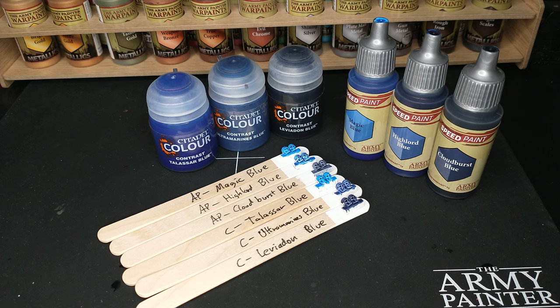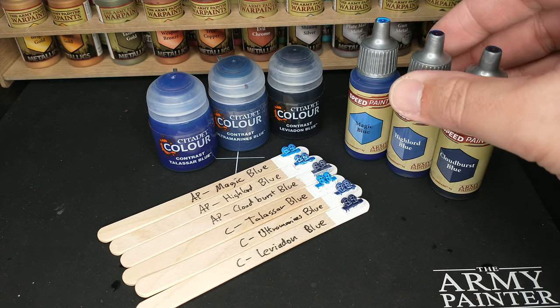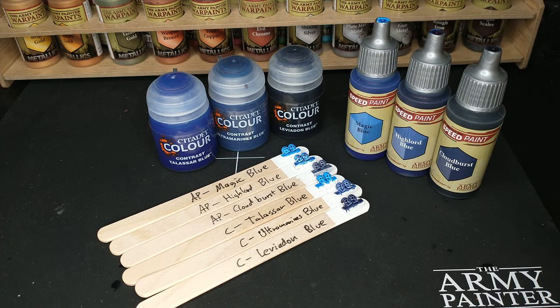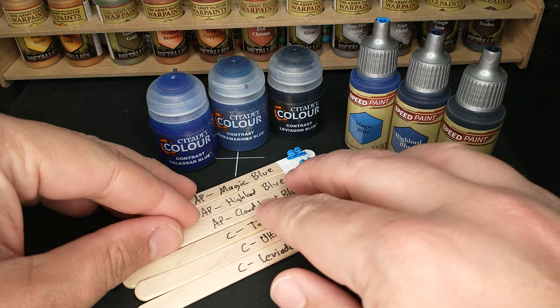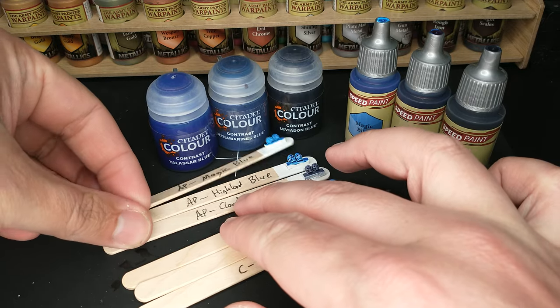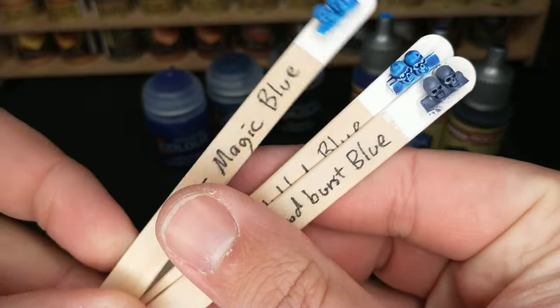Greetings and welcome to a color compare of blue contrast and speed paint. Here we have six contenders — three on the Army Painter side and three on the Citadel side — to see which of these colors are similar enough that you don't need both, or different enough that maybe you want to pick up one from the other line. I want to start off with showing our Army Painter colors because there is something in here that really surprised me.